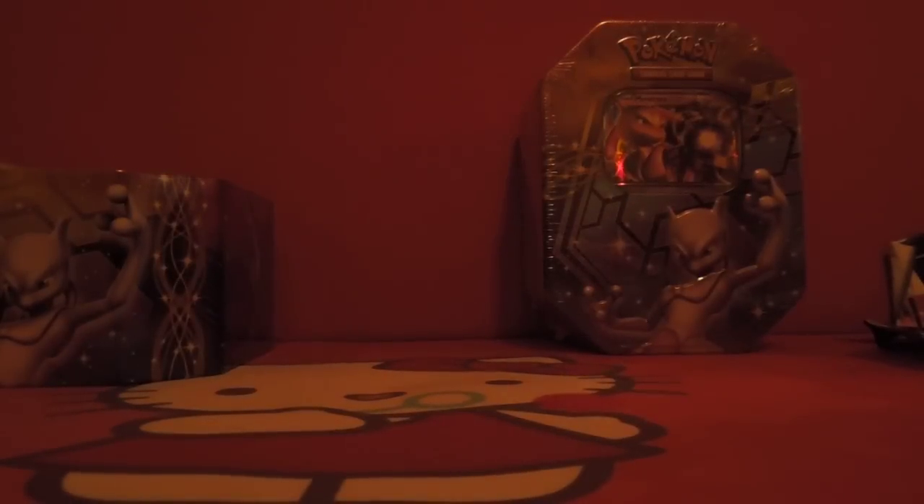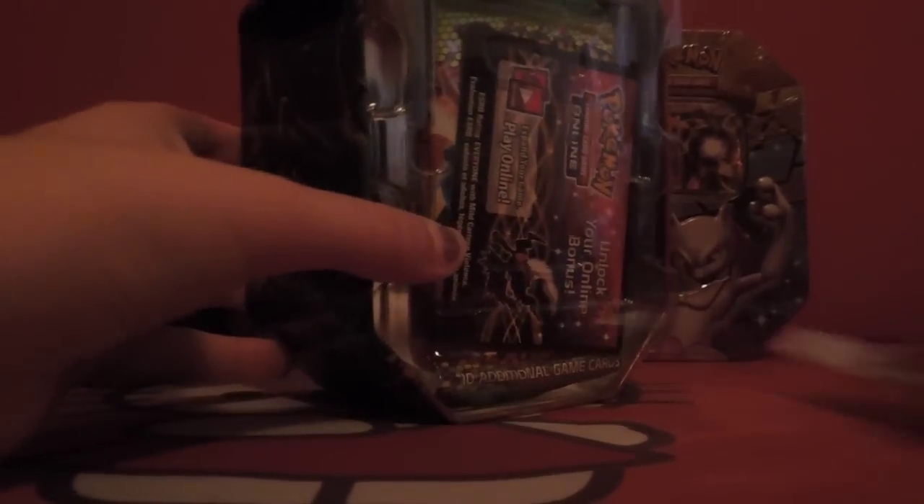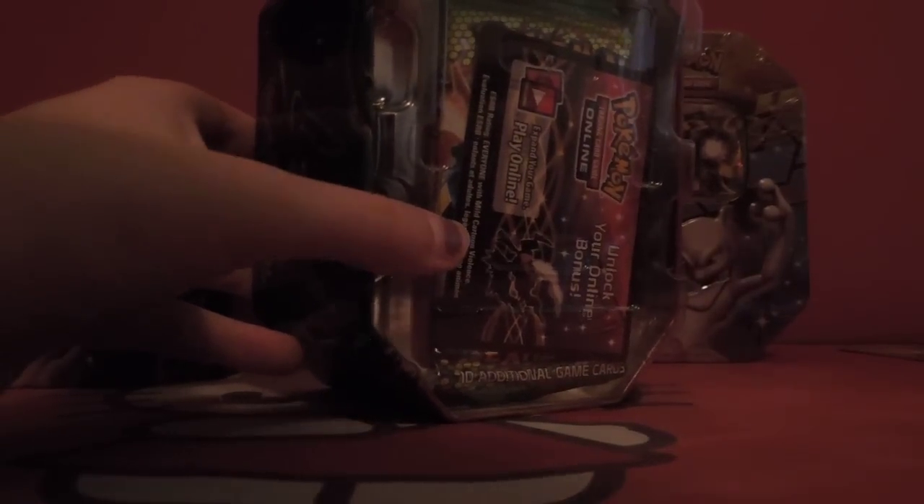The next one that we have - there is a dark ring right on the front. There's trash everywhere. So here are the two older packs and the two newer packs, so I'm gonna start with the oldest and then work our way up, like we've been doing for our other tins as well.